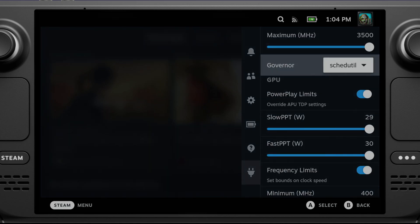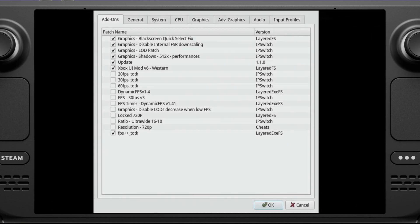For mods and Yuzu settings, just use the ones that are checked off — don't worry about the unchecked ones. The main one to focus on is FPS++ and the 1.1 update. You can update to 1.1.1 as most mods now support it, but I'd recommend enabling them one at a time to verify compatibility before firing them all at once. I tested performance with FSR downscaling, LOD patch, and shadows patches disabled — I didn't notice much difference, but they should offer a better experience, so I recommend leaving those on.